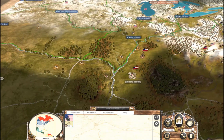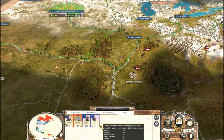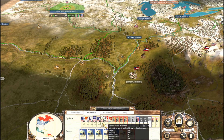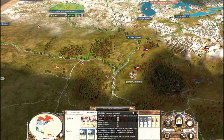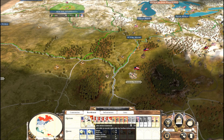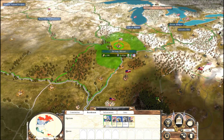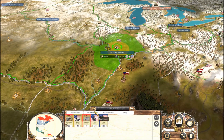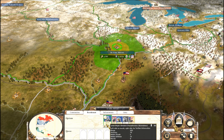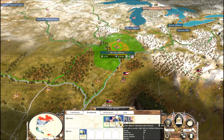I'm building an army out west first. What do we got? A 6-pounder, regular infantry, some cavalry. I'm going to appoint Burnside as my general. And I'll appoint Hancock as general out here in St. Louis. What kind of army does he need? He needs infantry and lots of it.